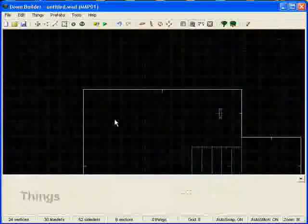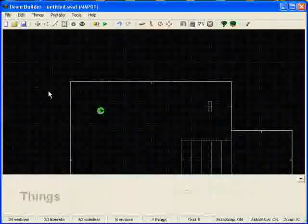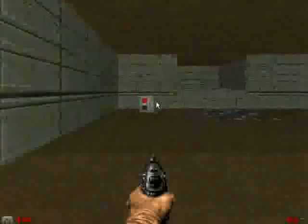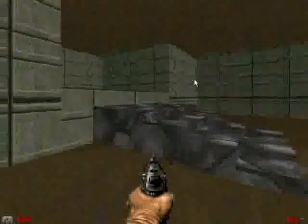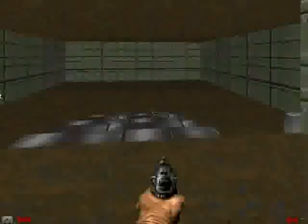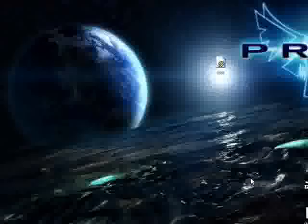Make sure you put a player start in there so we can test it out. So here we are in game. Come over here, press the switch, and you'll see that each stair rises just like it's supposed to. And that's basically doing the Episode 1, Mission 8 Stair Building trick. It's pretty simple.